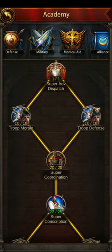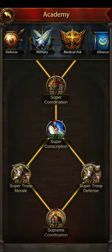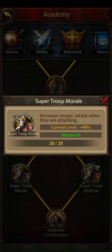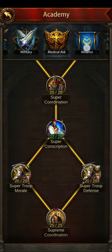You've also got two smaller ones: Troop Morale, which is 10%, and Super Troop Morale, which is 40%. So in total you're getting 150% just from that Military tree.